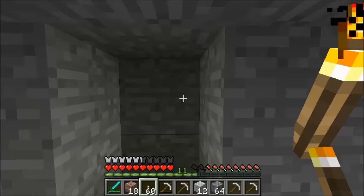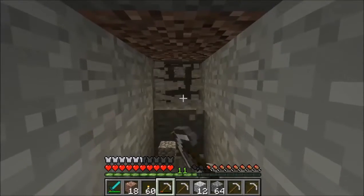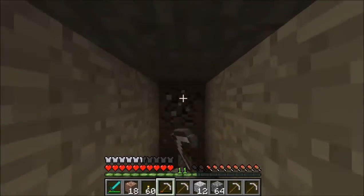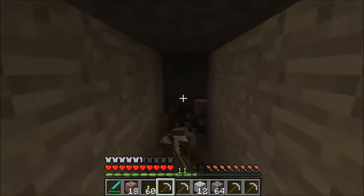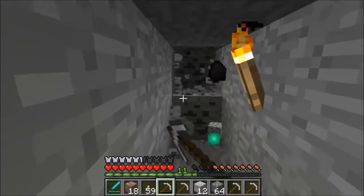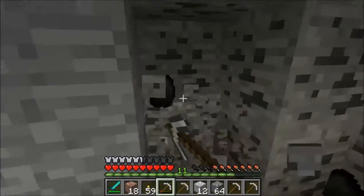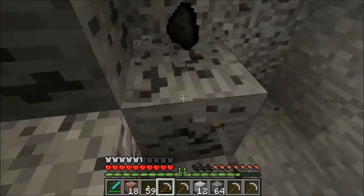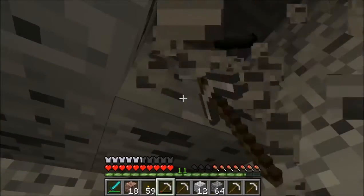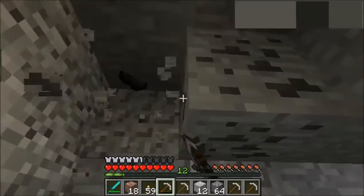Let's head to another tunnel. I'm really hungry. Let's try here, maybe we'll find something. Placing a torch here - only coal. But I really need coal sometimes to smelt things. Don't forget to look up, because lapis and redstone can be up there.